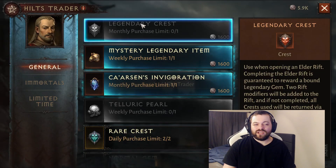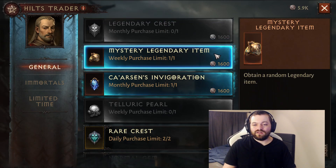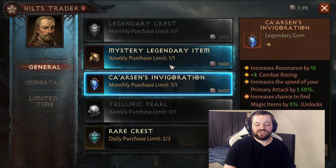From the Hiltz Trader, make sure once per month you're buying your legendary crest — by far the best use of your hilts. The legendary item is not useful for anybody, same with Carson's Invigoration. These are both kind of a waste of hilts, because you don't quite get enough hilts to buy all the good stuff every day or every week.